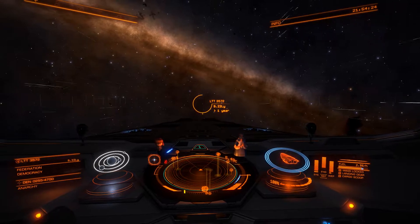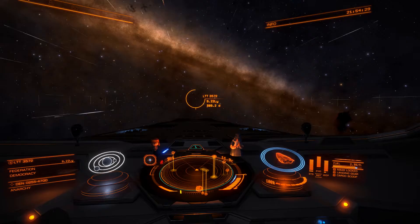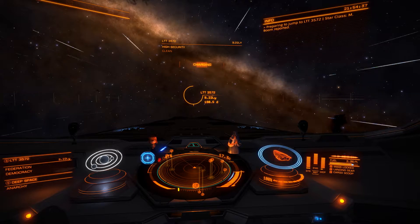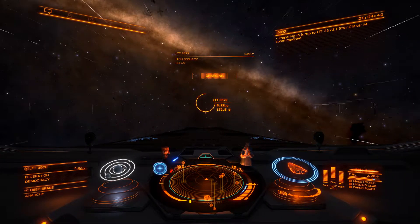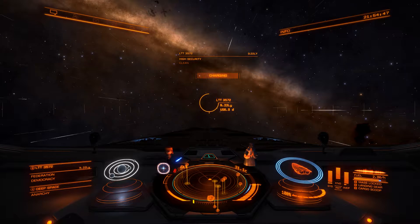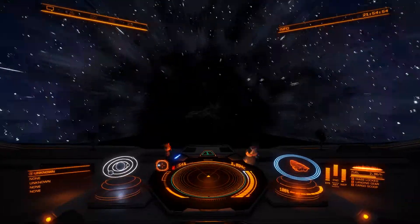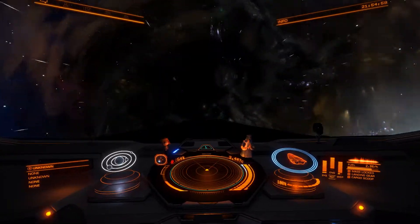Engage hyperspace. Affirmative commander, right away. Yes commander, maximum velocity engaged. Hyperspace jumping now. Frameshift drive charging. Faster-than-light drive charging now commander. Four, three, two, one — engage. Jump in progress.